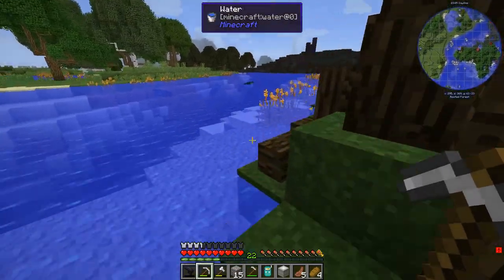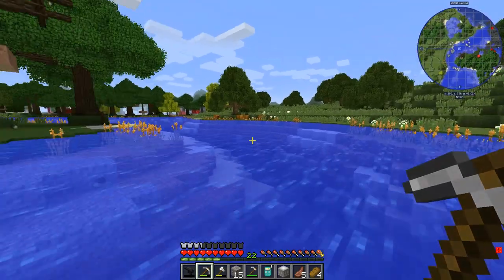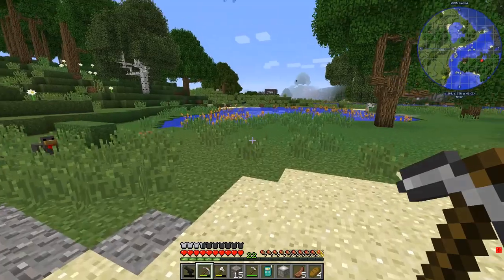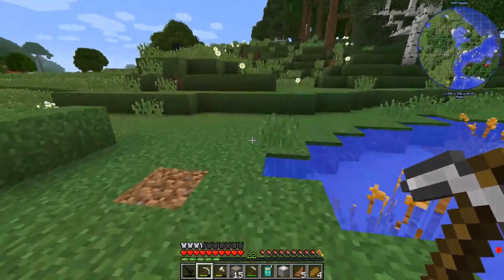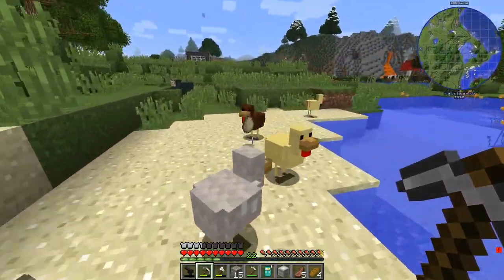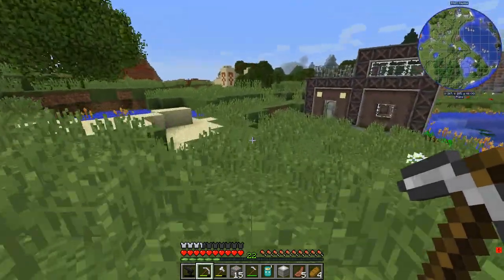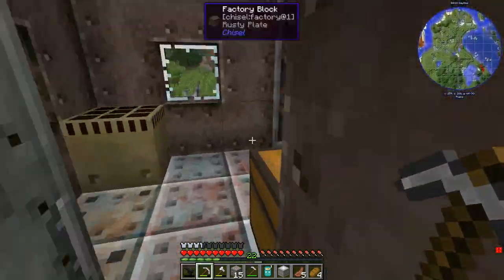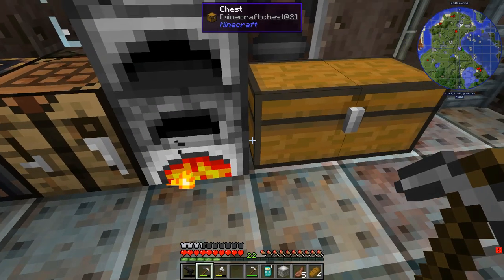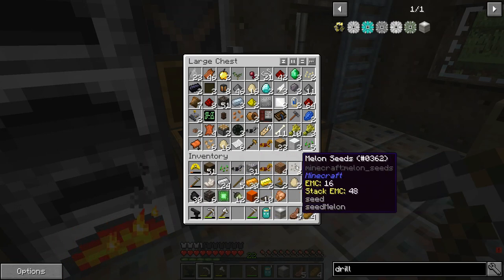I seem to have spawned in an area with quite a lot of different mobs and mob spawning areas. Which way is home? Is that one up there? Yeah, that's home. I'm sure that the AI on the chicken has just been switched off — they're not moving, they're not doing anything. Okay, another 15 iron. I do believe we are nearly there.